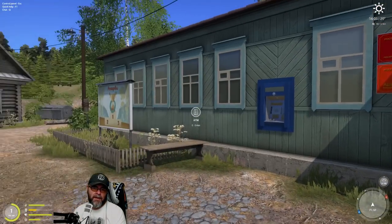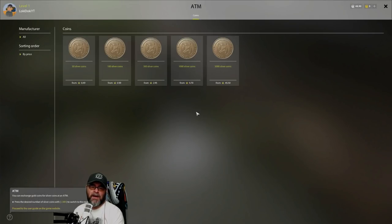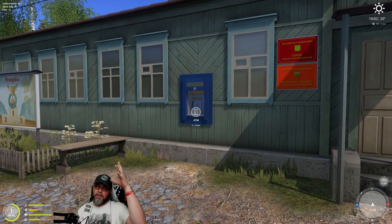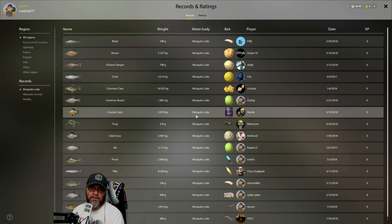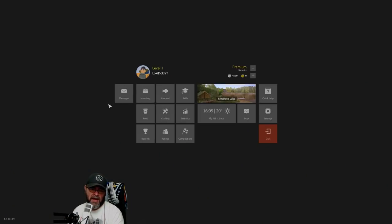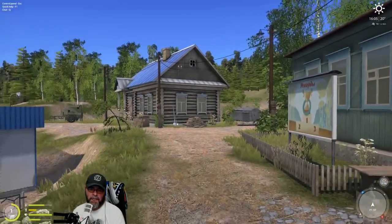Once you've got your map — there is an ATM, but that is for when you buy gold and want to transfer it into silver to use on stuff. You've also got a table of records here, but you can just do that by looking on your records thing.